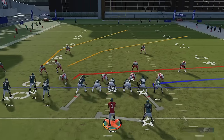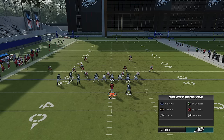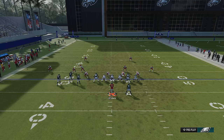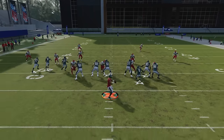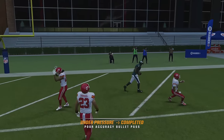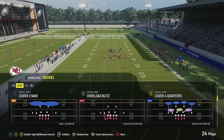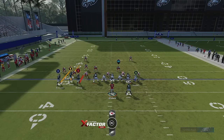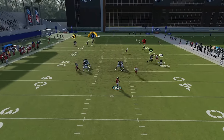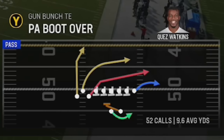Starting with Tampa Two for the PA Boot Over — one of the most common setups is to fade the Y receiver and put the B receiver on a slant. I also like to put the tight end on a block-and-release cross as a check-down. The X receiver is really going to be the play — the slant splits those safeties for a very easy one-play touchdown right over the middle. Against Cover Two Man it's pretty much the exact same setup. The check-and-release does a good job and the receivers split safeties once again for another one-play touchdown.